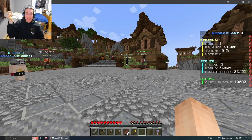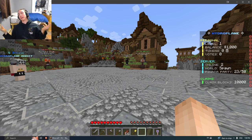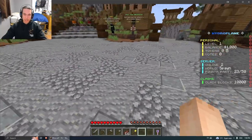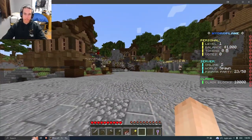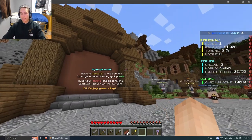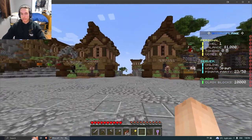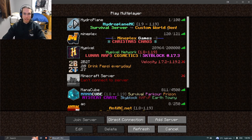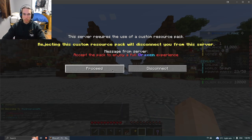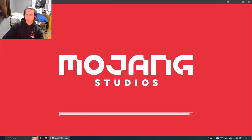What's going on everyone, it's Mambo, welcome back to another video. It's been a long time, so I finally came back and what do you know, I'm playing Minecraft. This is called Hydroplane — I got linked up with it from an old MSG member. From what I can tell, it's a custom world gen server. Looks like there's a resource pack too, which I missed.